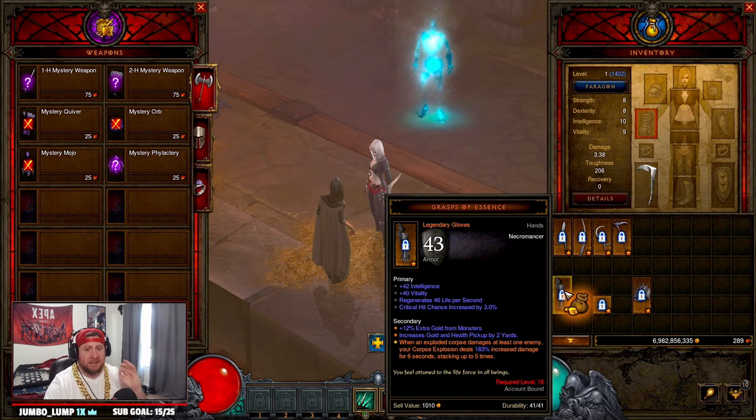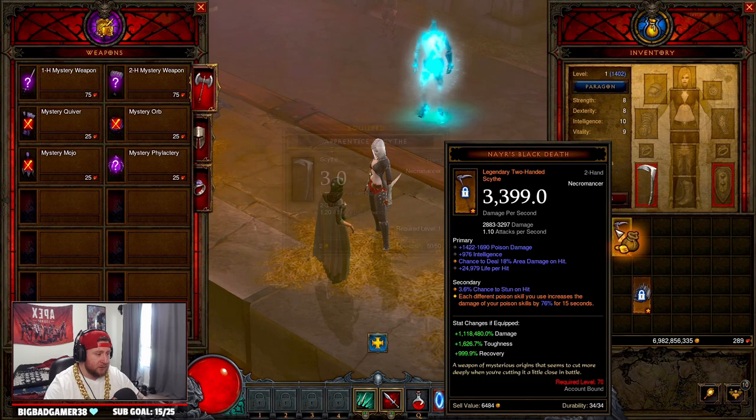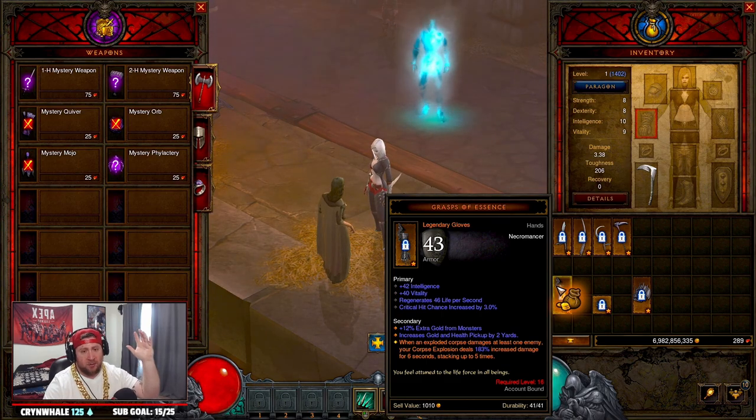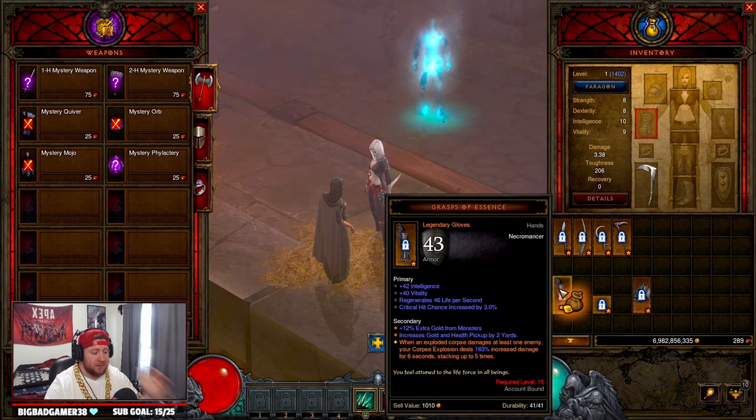For spending blood shards on the necromancer, the first thing you want is the Grasp of Essence — it's the only gloves you can get at level one, usable at level 16. The increased corpse explosion damage alone can carry you the majority of the way to 70. Combined with any of those weapon abilities, you corpse-explode everything for additional damage and get to 70 even faster. I rolled and got them in about three tries.